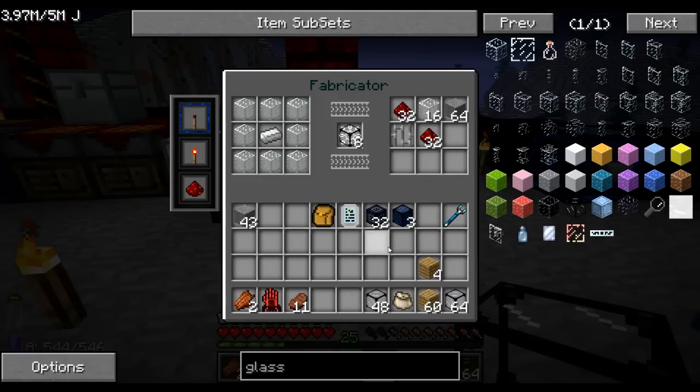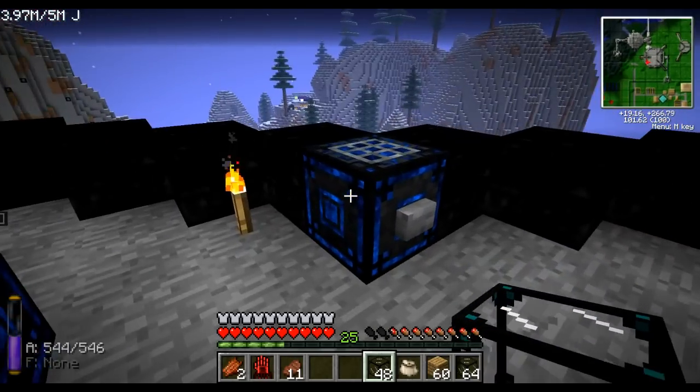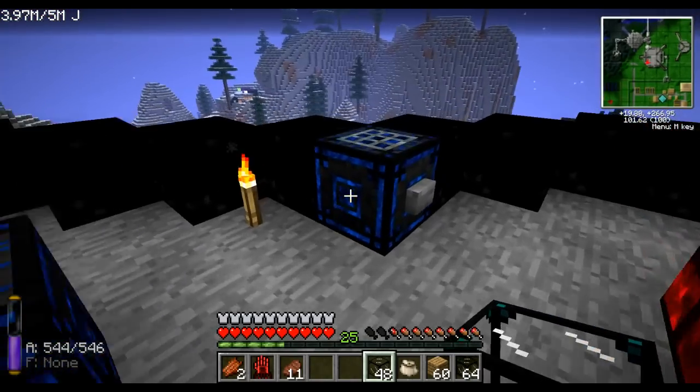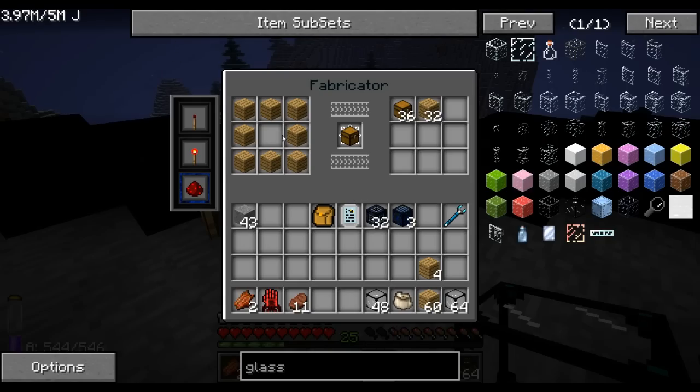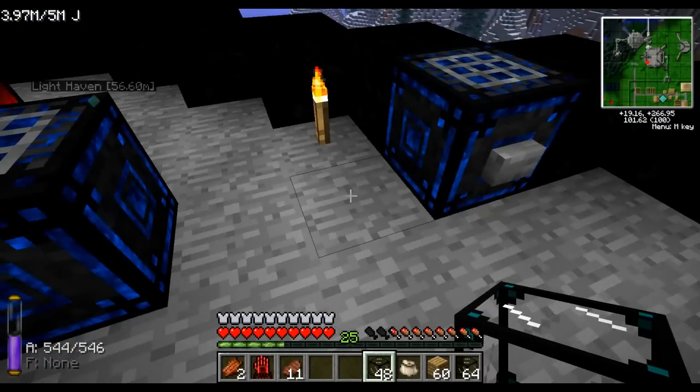Definitely recommend people use fabricators. By the way, they'll also interact with any inventory nearby, not just other fabricators. If you put a chest next to them filled with wood, it would then extract everything from the chest instead.